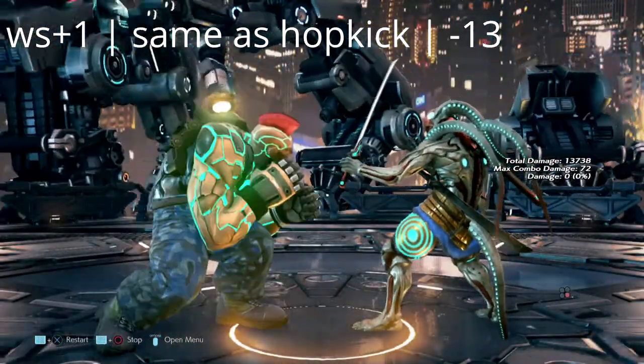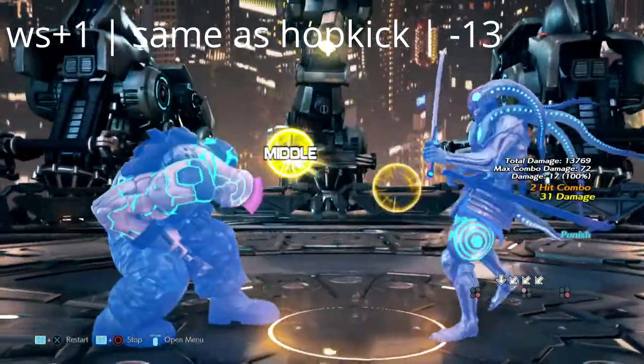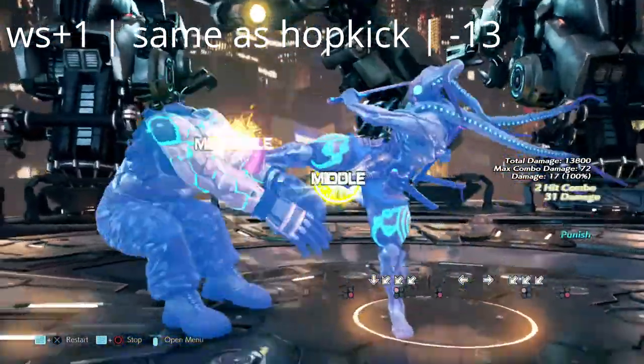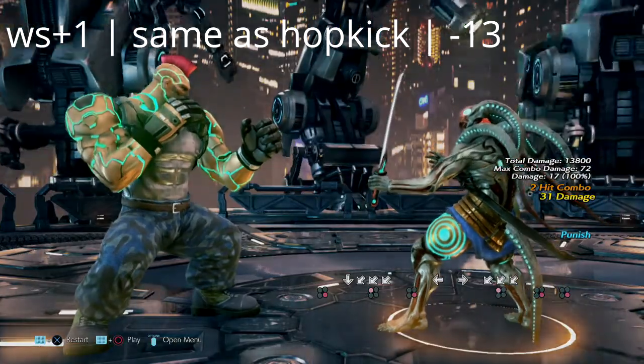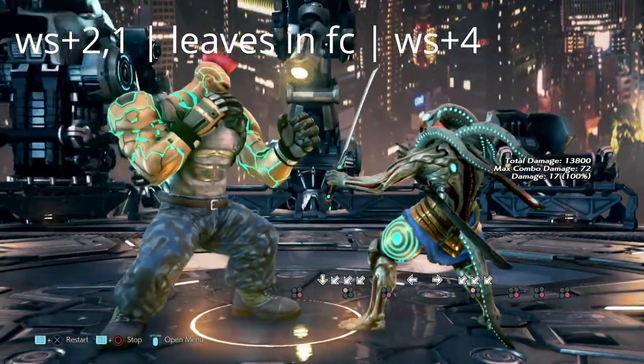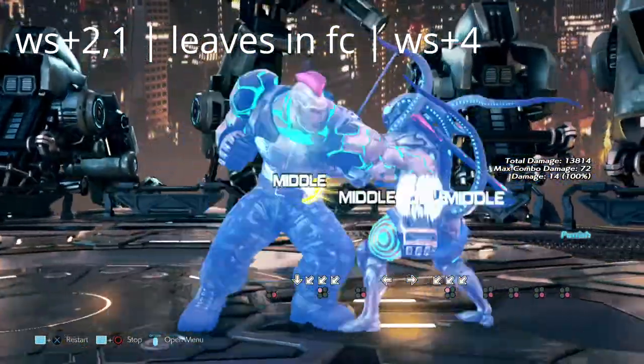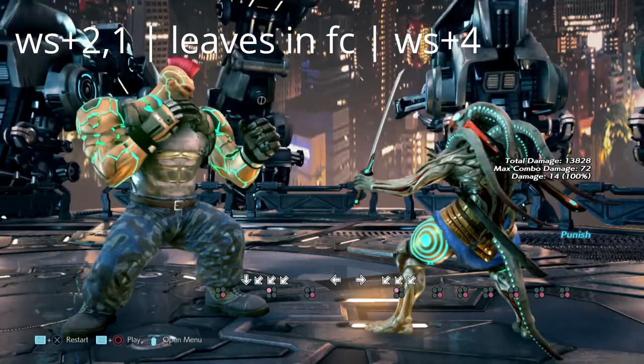Jack's wall standing 1 — we pretty much treat this like a hop kick. It's negative 13 on block, so Yoshimitsu can get a down forward 1-4 combo off of this. Next, wall standing 2 into 1 puts us in full crouch, but it is negative 12, so we can get a wall rising 4 off of this.